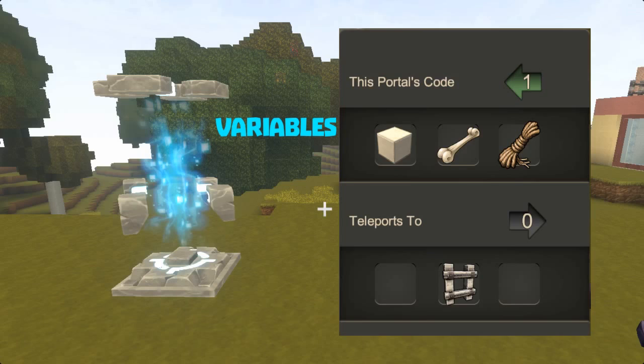A world's preview image is even a variable. Our teleporter has two variables: this portal's code and teleports to. The first variable, this portal's code, is the teleporter's input. The second, teleports to, is its output.